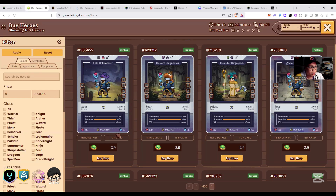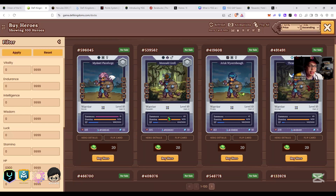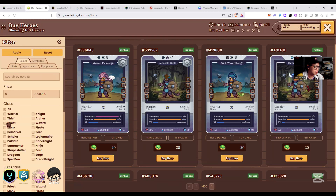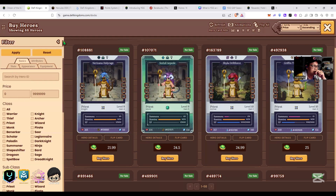For a sample Warrior, you can filter and apply. I suggest looking for HP around 300. Here's one with 519 HP for 20 JEWEL. You need two Warriors, so at least 40 JEWEL, and a Priest for around 21 JEWEL - so at least 60 JEWEL total. You'll also need some JEWEL for leveling up, which I'll cover later.